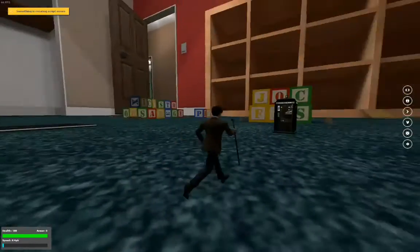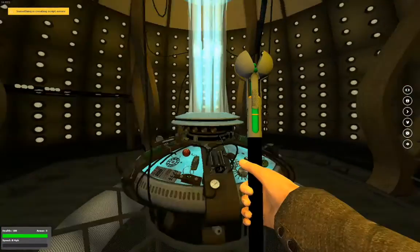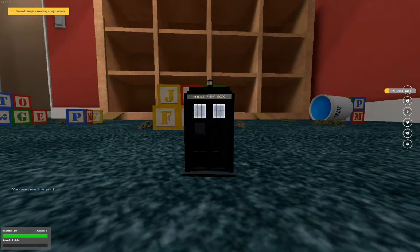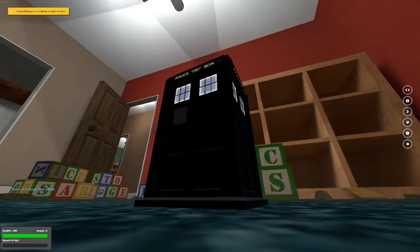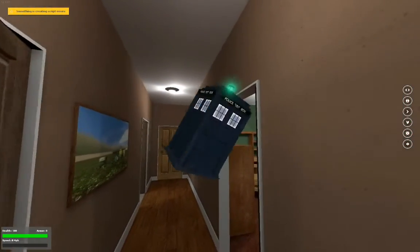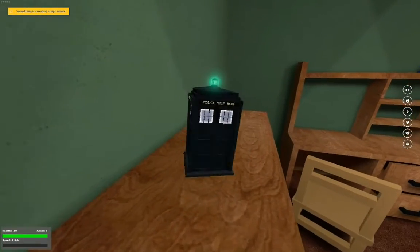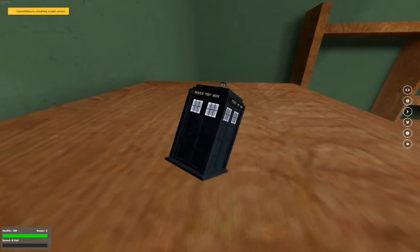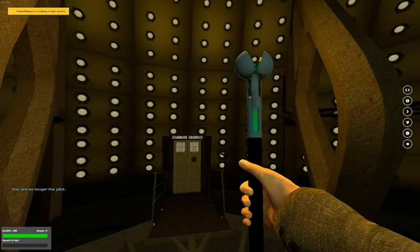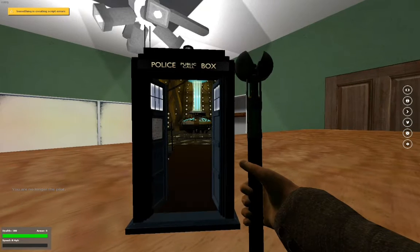So yeah, this is the 2005 TARDIS. We're in the Toy Soldiers map - it's a really cool map, good for being an action figure basically. I've got a Sonic Cane for banter, but it can open the doors and stuff. But anyway, this is about the 2005 TARDIS.